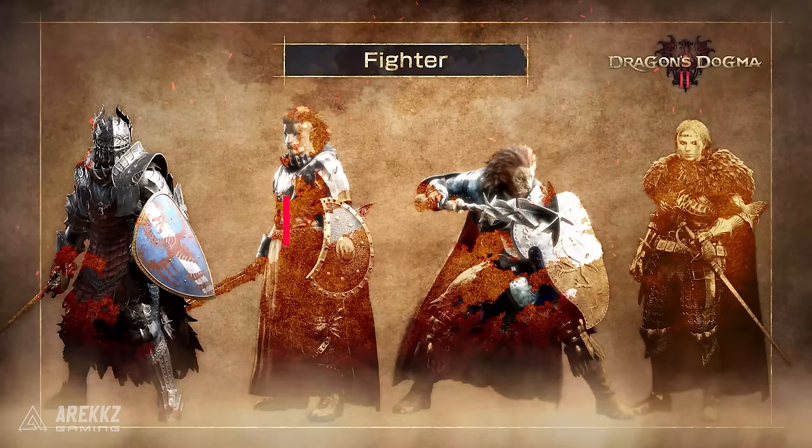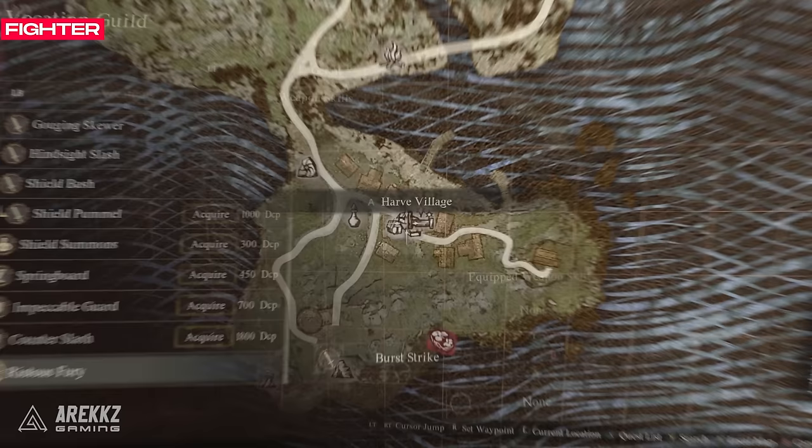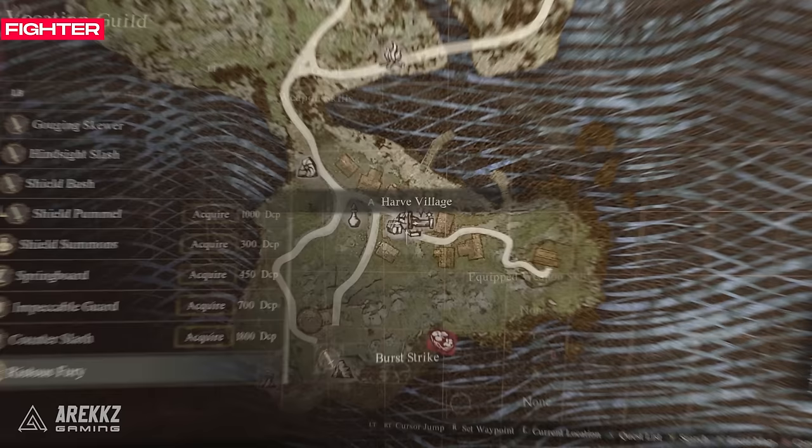First up will be how to get the Meister's teaching skills for the starter and advanced vocations. We'll begin with the Fighter and Lenart is the Meister. He's found in Melv here on the map. The Fighter Meister's teaching skill is Riotous Fury, whereby you rain a flurry of blows on an enemy dealing massive damage at the cost of stamina.